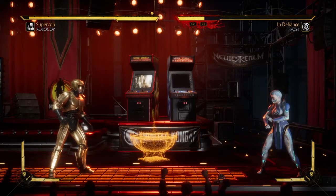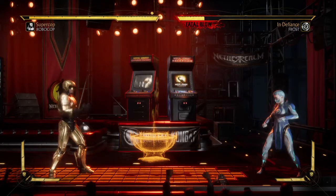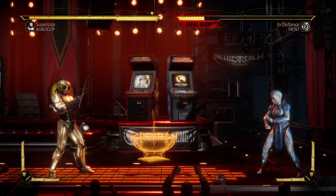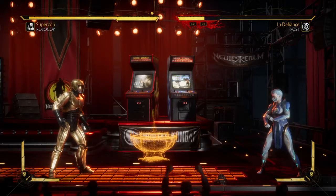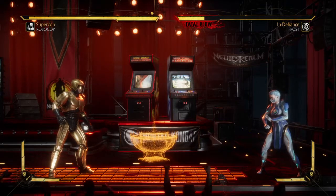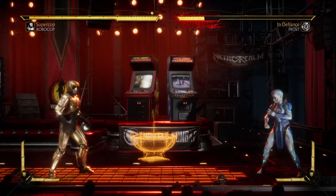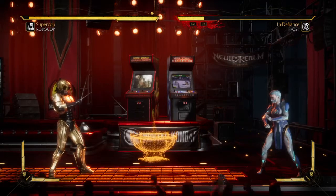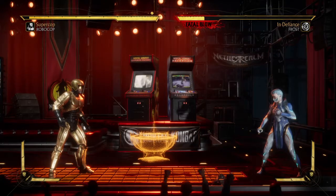As far as the brutality is concerned, we are doing a new one which is called "That One Time." The move that you need to perform this brutality is called Riot Shield. It's a universal move and it can be done by performing down-back-2 — that's down-back-triangle on PlayStation and down-back-Y on Xbox.